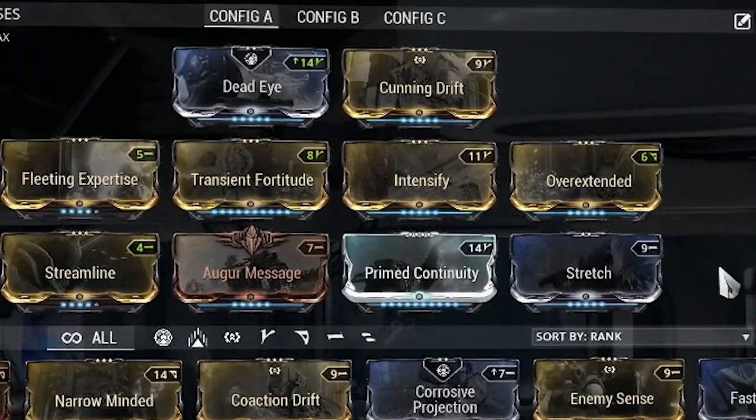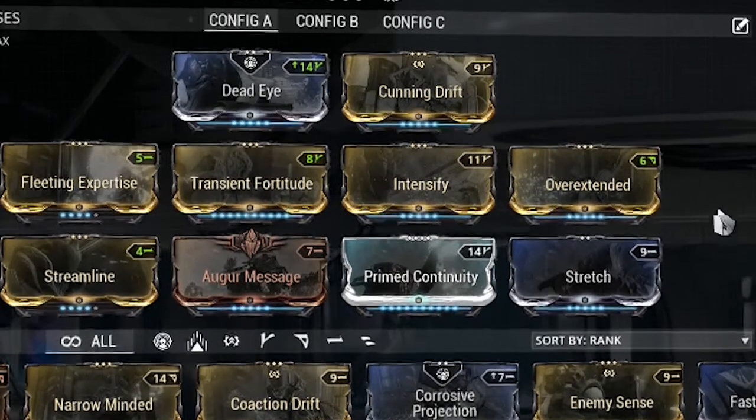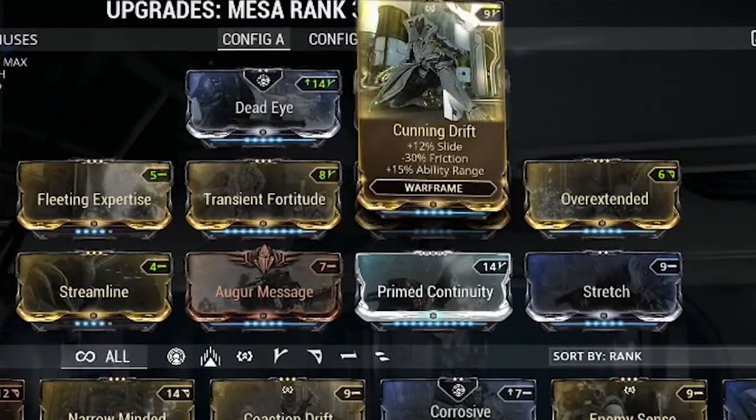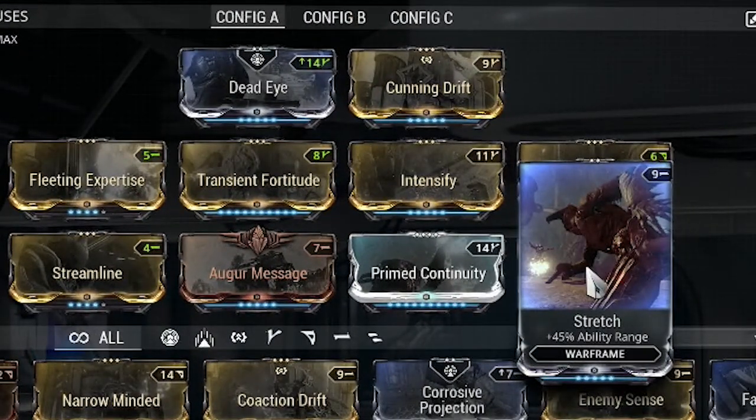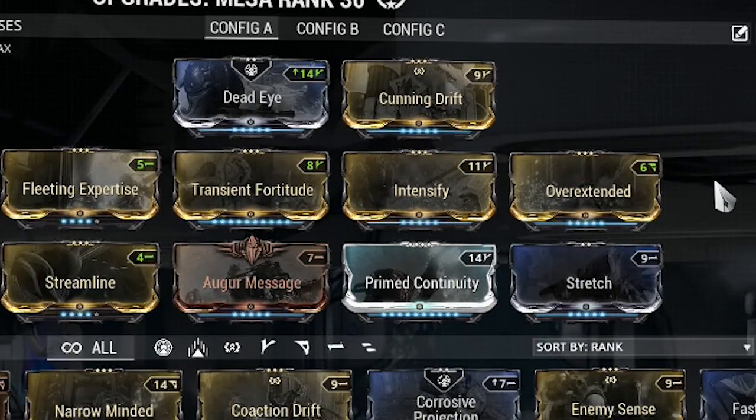I wanted to make sure I had maximum range for my second ability. So I'm running Overextended, Cunning Drift, and Stretch. This gets you to 40 meters on your Shooting Gallery, which allows you to stun-lock pretty much everything in the whole room. It's so wide that it just stun-locks everything and keeps them stun-locked forever.